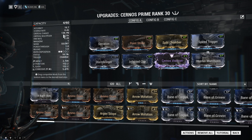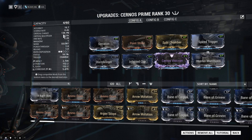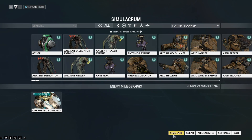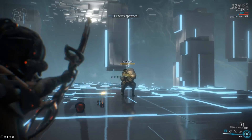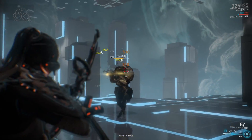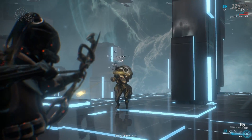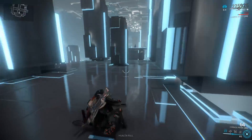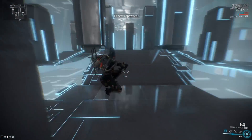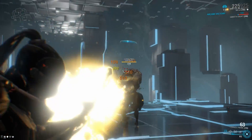The Cyranos Prime fires off a ton of arrows at the same time. This is a testing build — not the way I'd normally build this weapon — I just want to demonstrate how Hunter's Munition works. As you can see, we've already got slash procs going, inflicting a ton of slash procs simultaneously. That's three at the very end to help finish him off, and that is not something the regular Cyranos Prime can do on its own due to its low status chance.